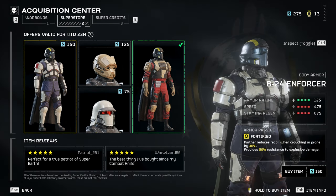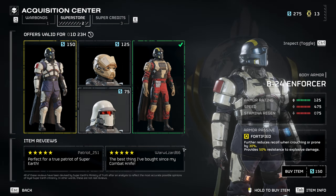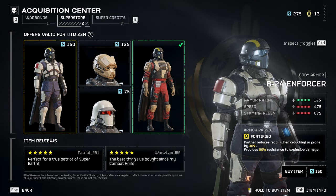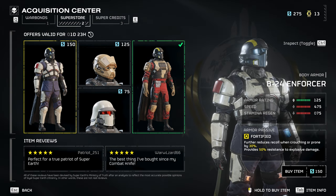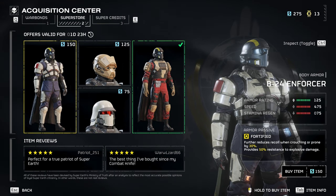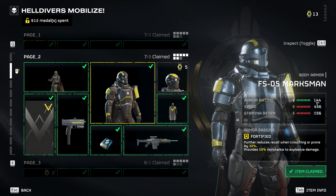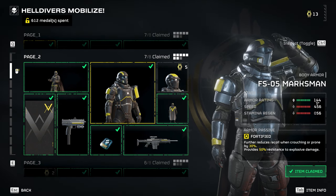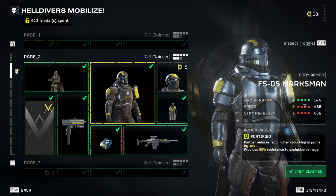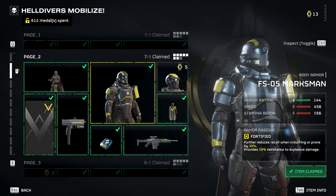When it comes to the other armor that's available, it's pretty standard — it's a heavy armor. Right now the armor ratings are not working, so you probably shouldn't be using heavy armor. This combination of heavy armor plus the 45 passive is available in the free war bond. For example, the FS All Five Marksman actually has a better rating — a higher armor rating of 144.